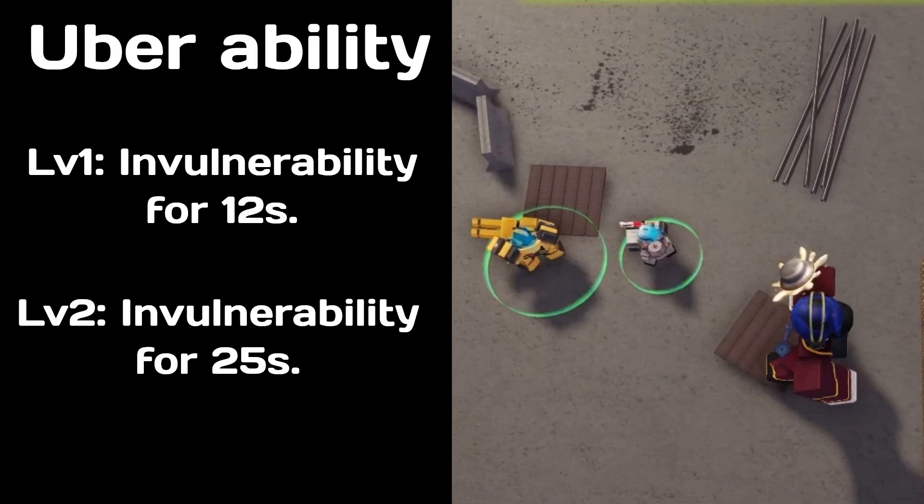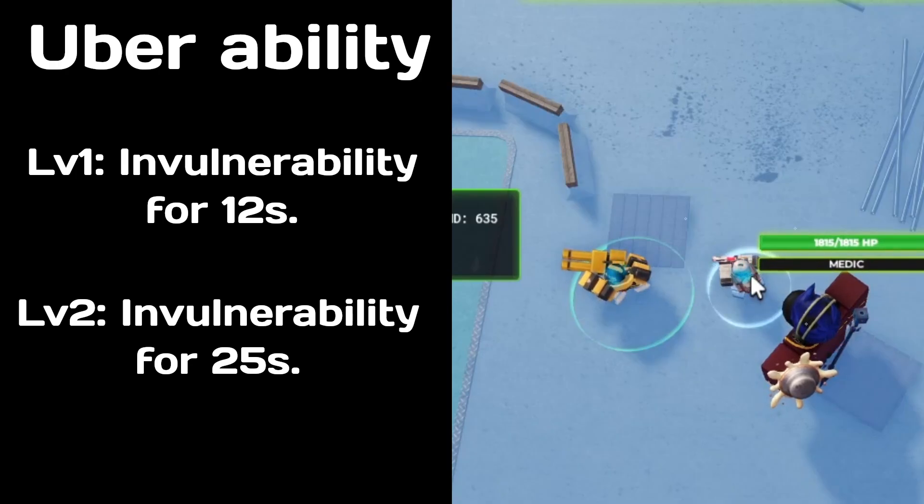For the Uber ability, at level 1 it will make other towers invulnerable for 12 seconds, and at level 2 for 25 seconds.